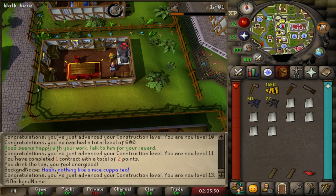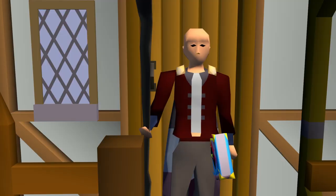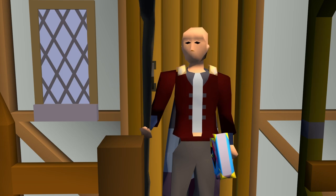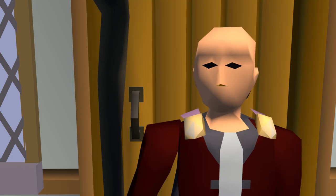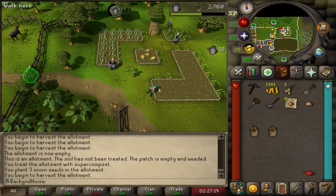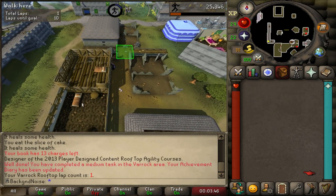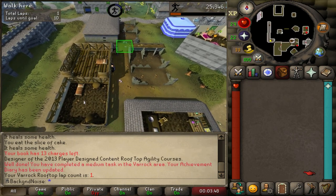From the looks of it, Mahogany Homes seems like a way less tedious minigame than RS3's version. RS3's construction contract thing sucks - it's awful and it's garbage. We'll talk about it more when we get deeper into the construction grind. I need 17 farming, so I just straight up planted some produce. Onions don't give a ton of XP, but XP is XP. While I waited, I decided to train some agility on the Barbarian course.